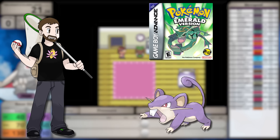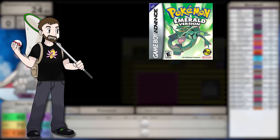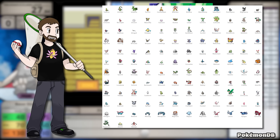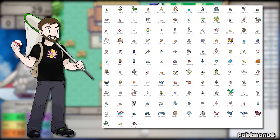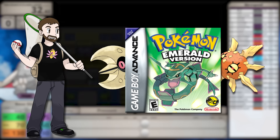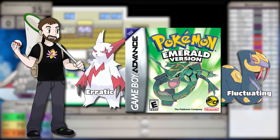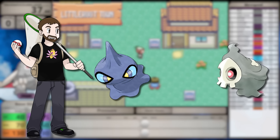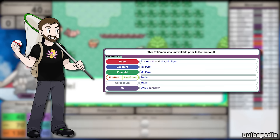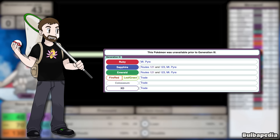In Generation 3, it seems like the Pokemon Company tried to design most Pokemon with counterparts in mind. So in the early game, instead of having one two-stage rodent, we have a pair: Poochyena and Zigzagoon, a Dark-type and a Normal-type. Instead of just having one regional bird, we have Swellow as well as Pelipper.